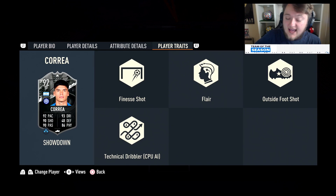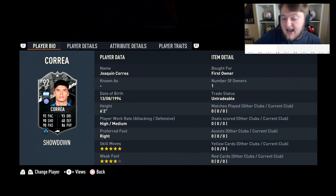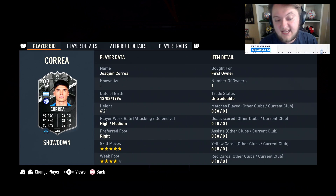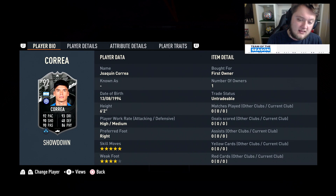He has the finesse shot trait, flair, and the outside foot shot trait. And if this card does miraculously get a plus 2, you're looking at 94 for pace, 95 for dribbling, 92 for shooting and passing, and an 88 physical. With him being 6 foot 2, the dribbling is kind of crazy - 93 base dribbling. He's going to need an engine probably.